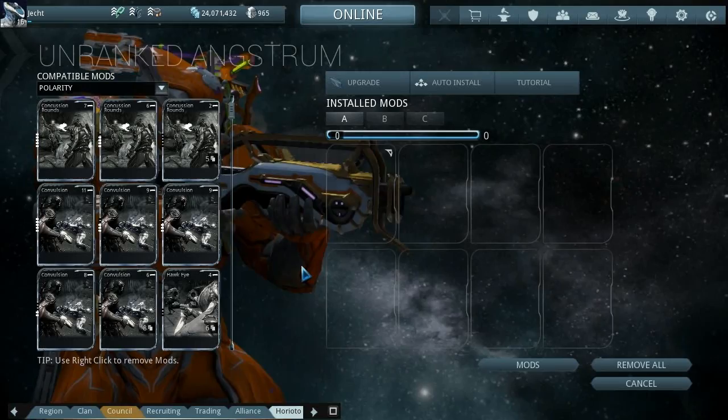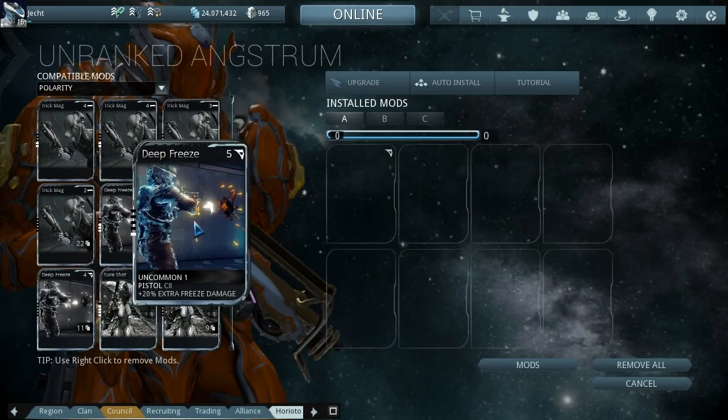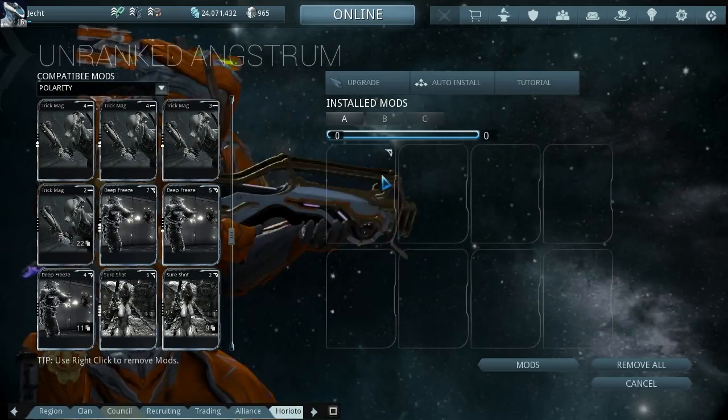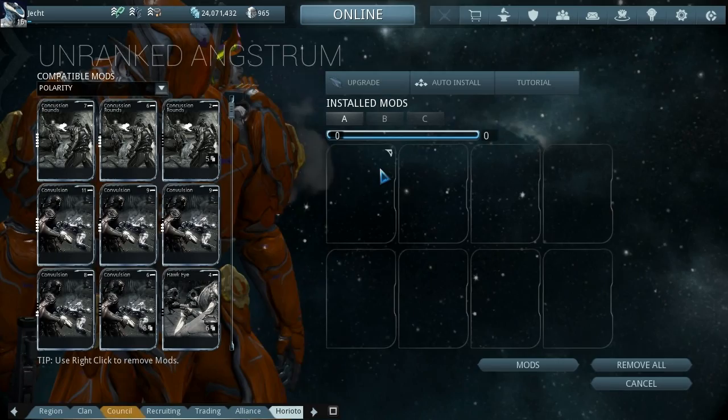At least we had a look at it a bit earlier. It's got a D polarity - normally you can't use a D polarity because it doesn't serve a purpose; you'd need to fit freeze damage or status chance. But this one we can use because the base element is blast, which is fire and ice, so the D polarity actually makes sense for a change.